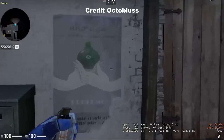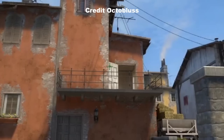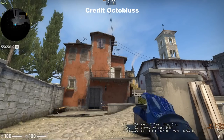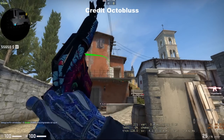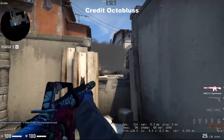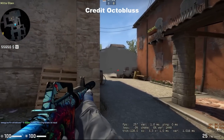Here's a short one-way smoke submitted by Octobliss through my Discord. In pit, stand at this line, aim at the door, then left-click throw. You'll be able to see if the Ts swing from mid while they won't be able to spot you. The problem with this smoke is that you can get mollied out of position, it makes the smoke useless, and it takes a long time to bloom.